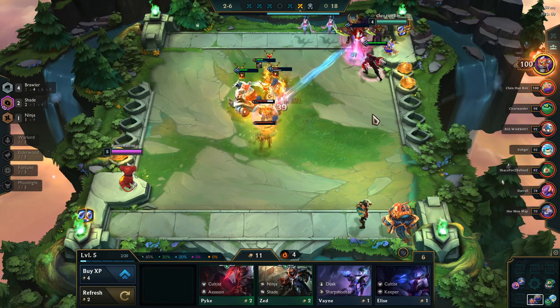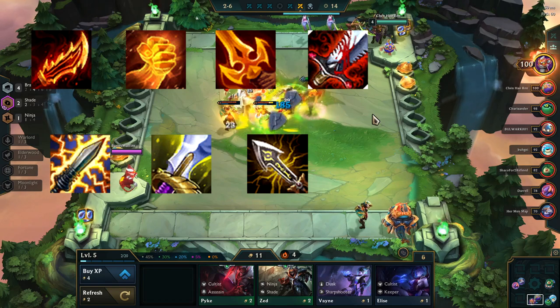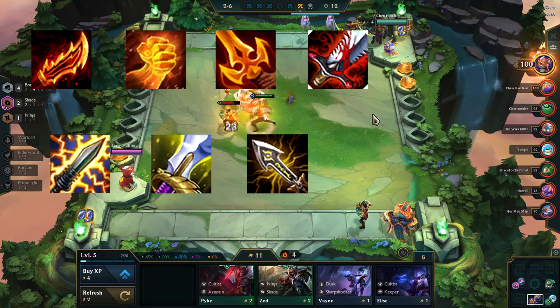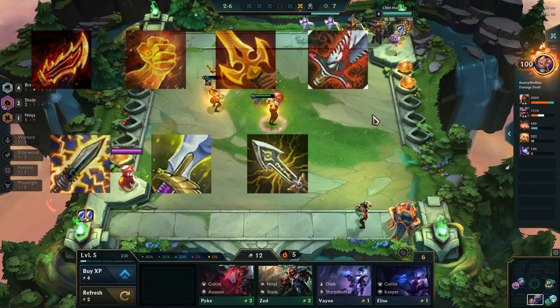Other items that work really well on Ash are Rageblade, Hand of Justice, Deathblade, and Bloodthirster. Items that are playable but not preferred are Static Shiv, Sword of the Divine, and Infinity Edge.